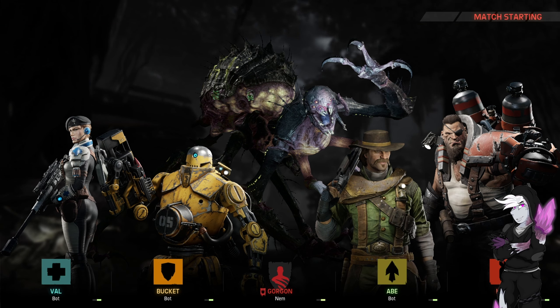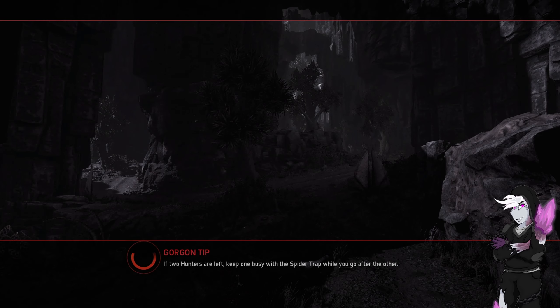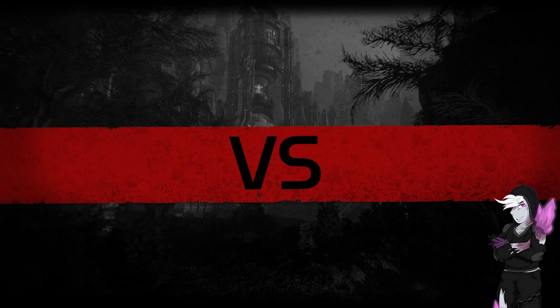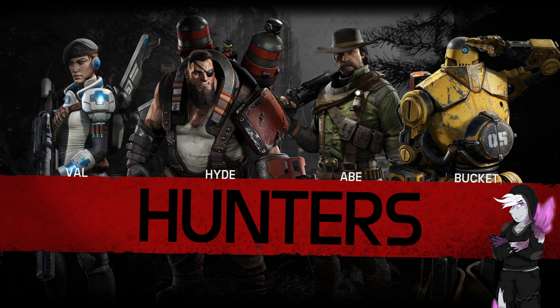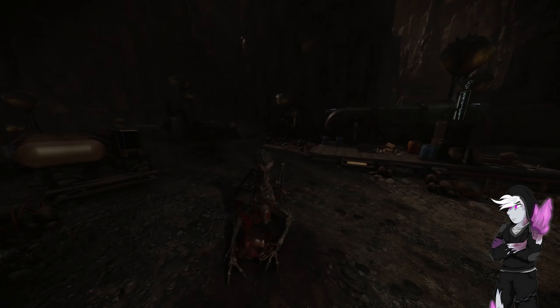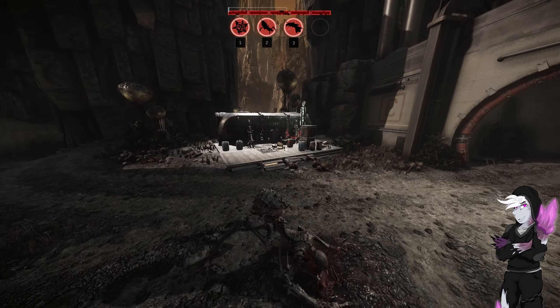This is actually quite a high damage team. Hyde is decent on his own. Bucket is an attack-based support. Abe is quite high DPS for a trapper as well, so we'll have to see. We are the squishiest monster in the game, and she doesn't hit very hard because she's in need of some numbers rescue that she'll never receive.